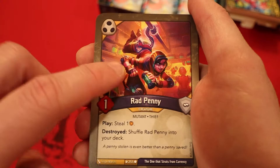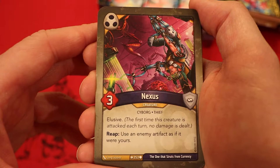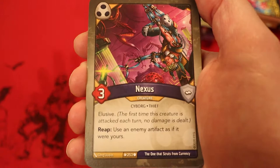Opportunist — it's an upgrade. Amber, have you play it. This creature gains elusive. Play: this creature captures an amber from its opponent. Nexus — three power, elusive. Reap: use an enemy artifact as if it were yours. It seems like most decks out of this box have had great artifact control, and this just adds — oh, another one. Two Nexus in this deck. Very cool.